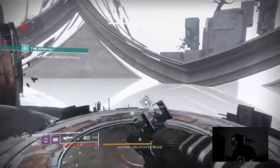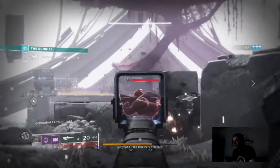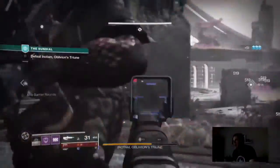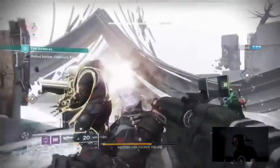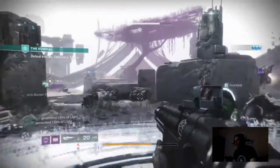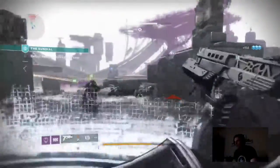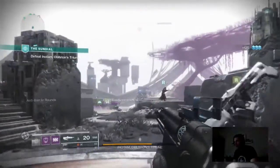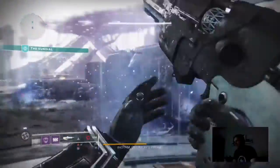Once you've beaten the boss, your next step is to collect 30 orbs of light. I'd suggest getting those from Escalation Protocol — throw on some Masterworks weapons, run around a horde event, and you'll get those 30 orbs really quickly. Make sure you're using your supers, because if your super is charged you will not be able to pick up orbs of light. Use your super, grab orbs of light, rinse and repeat, or you'll be sitting on this quest step forever.